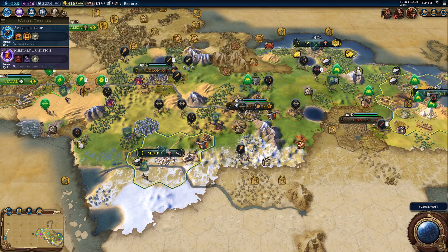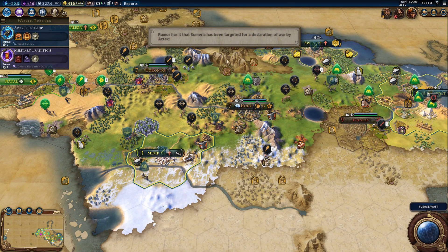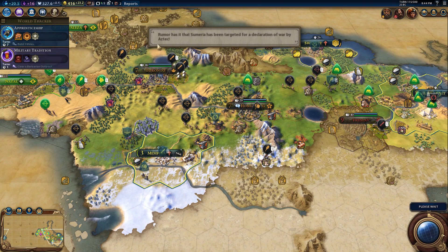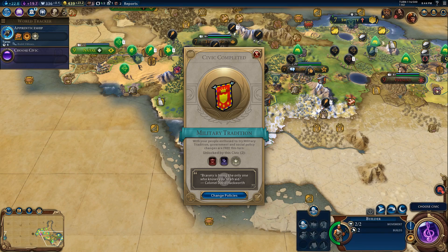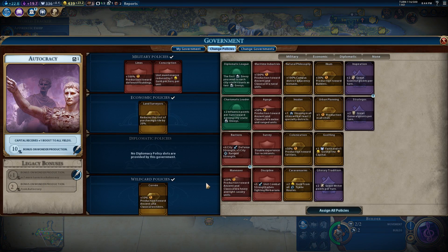Different governments — sweet. Sumeria has been targeted for a declaration of war by the Aztecs, who I haven't met yet. I wouldn't mind if the Aztecs put a bit of a dent in Sumeria — he's already unfriendly towards us. We need to get producing wonders for this wildcard policy to be worth something.